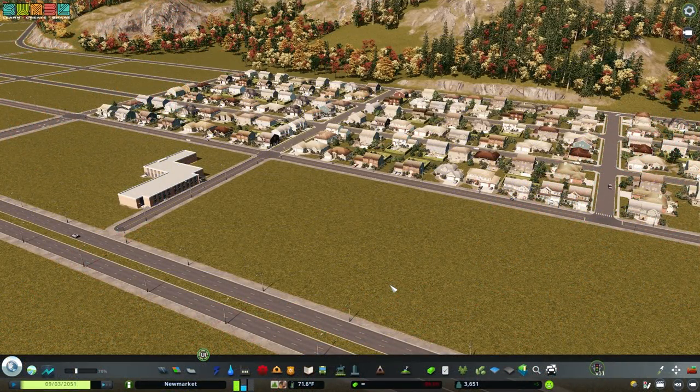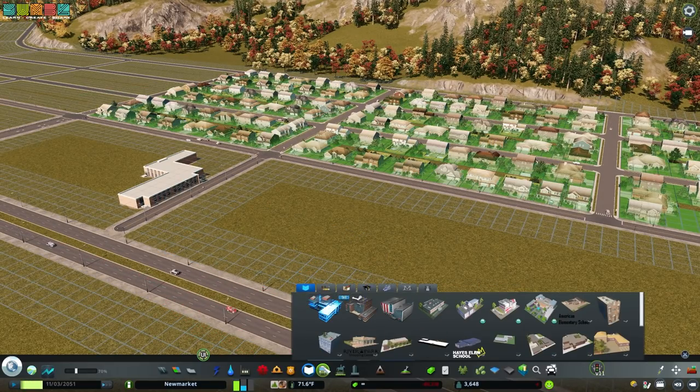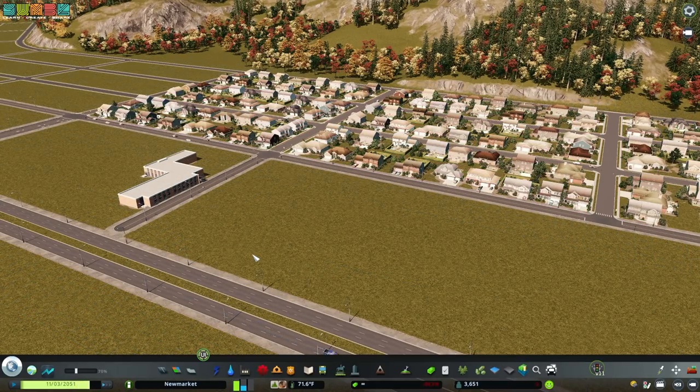In Cities Skylines, all of the functional buildings basically fall into one of two categories. There's the ploppable buildings we'll start with. Ploppables are things like schools, unique buildings, services, utilities — all of the things in the menu that you can hand place. A park would fall under a ploppable structure. Schools, transit buildings, fire department, medical, garbage, police — all of these things, water and power as well are all ploppable. Those are hand placed, you have to go into the menu and put them down. I would say those are the simplest type of building in Cities Skylines.